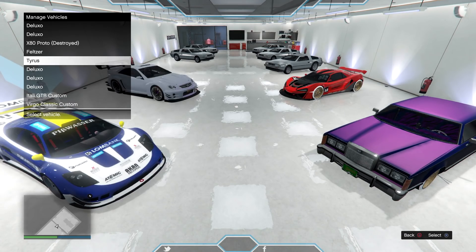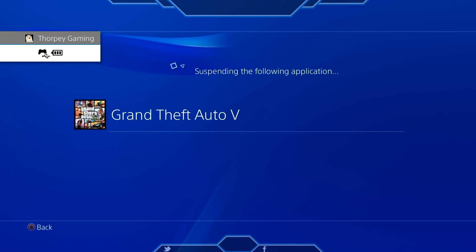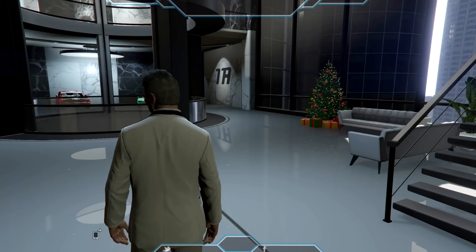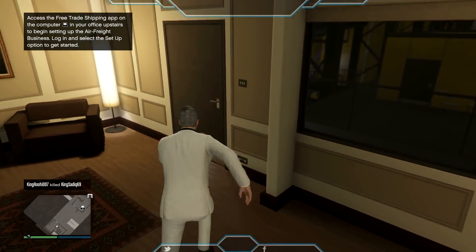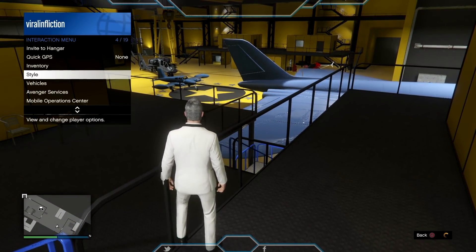Once you've finished switching everything around, suspend the application again using YouTube or Spotify. Then go back to GTA 5 — it should load you back into a new session. Once it loads you into a new session, you're essentially done with the glitch, but there's one more step to properly go back online if you ever have trouble. As you can see, everything has loaded in.